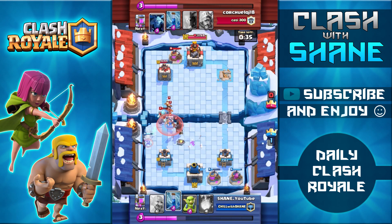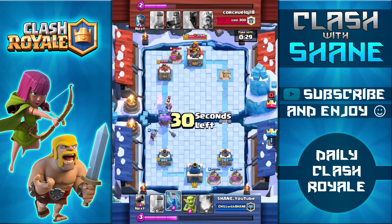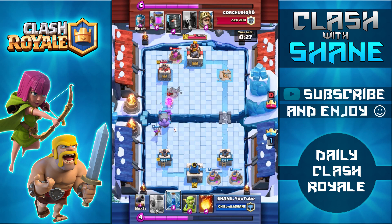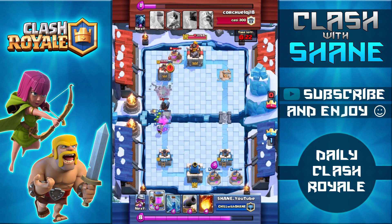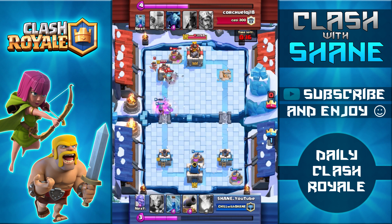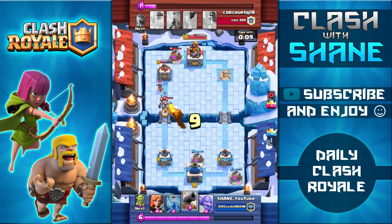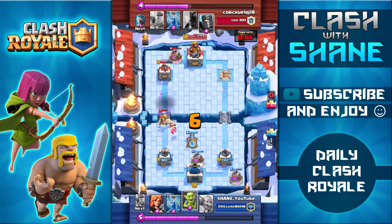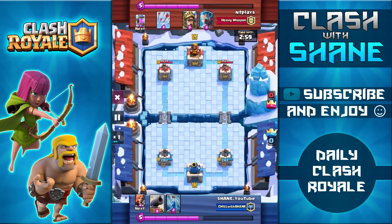I drop the Valkyrie right up at the bridge to hopefully take out both Princesses. Bowler going down here — I always assumed the Bowler was a tanky unit considering he costs 6 Elixir, but as you'll see in this and the next replays, the Bowler dies super fast. Let me know in the comments — do you have a higher level Bowler and does it work for you? This was literally my first battle with the Bowler. With three seconds left we get the one crown victory.